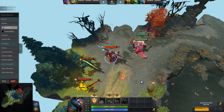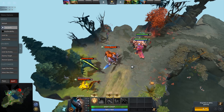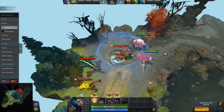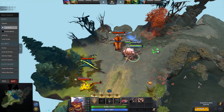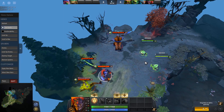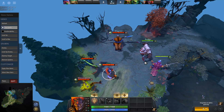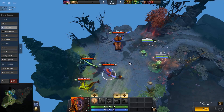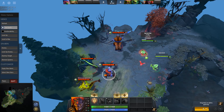Stuns work the same too. Skills like Primal Roar, Slark's Pounce, or a full duration Lion combo can be devastating, and they are very hard to deal with if a carry does not have a Linken's. A lot of the time you don't want to get a Linken's on a hero like Juggernaut or PA. The answer for that, or at least one of the answers, is status resistance. Before I get there we need to talk about a few exceptions, like Black Hole and Chronosphere.